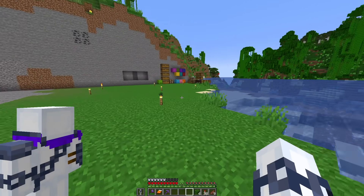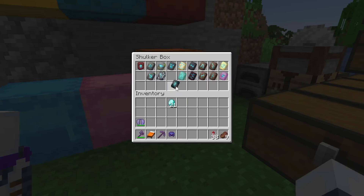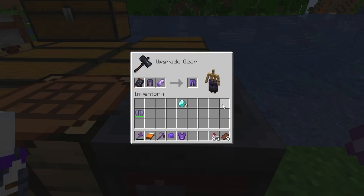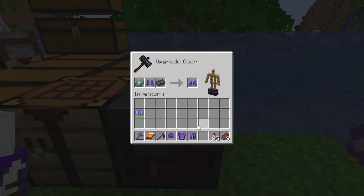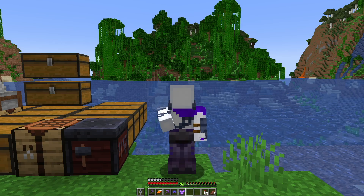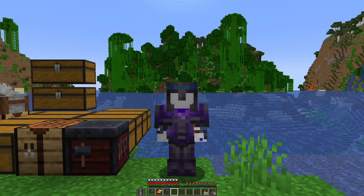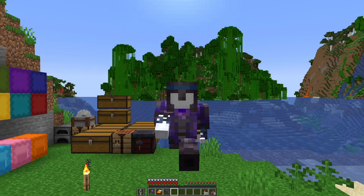And now that I have an example of what every single armor trim looks like, I can finally make my own armor. For my helmet, I want a spire armor trim made with lapis. For my chest plate, silenced armor trim with amethyst. For my leggings, I want the rib armor trim again with amethyst. And for my boots, I'll go with the wild trim in netherite. And so this is the final set - look at me! A nice color fade from blue to purple to dark purple to black. Subscribe or I'll delete your Minecraft account.